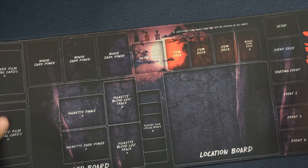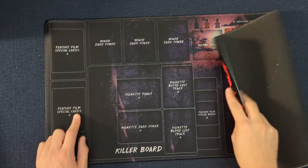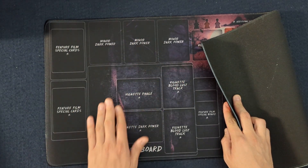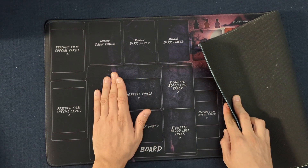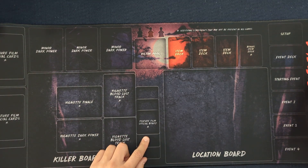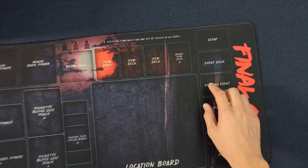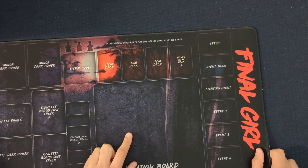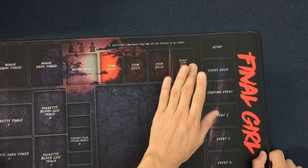Here we have our killer board. You can see there are some new spaces here for special feature film cards — so for folks like Dr. Fright where you have the boiler room, you can kind of throw them here. We have our dark powers area, which is new as well — the kind of vignette area. I really like this; making the zombies and crows a little bit easier to play is going to be nice. There are some new spaces for other special spots. And I really like that they added a new bonus deck slot, so something like Maple Lane in Series 1 where you have four item decks no longer requires putting the third one awkwardly above the board.